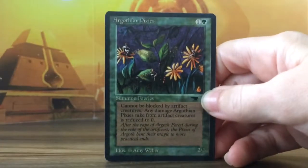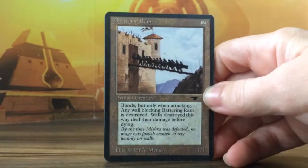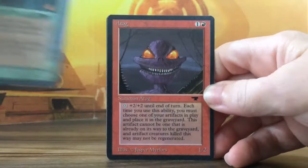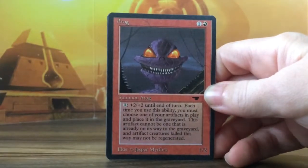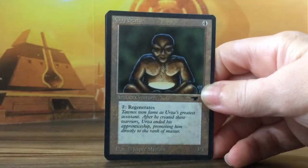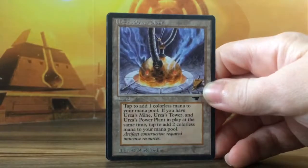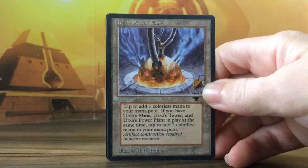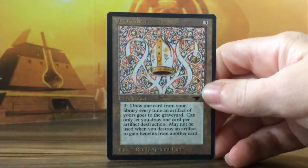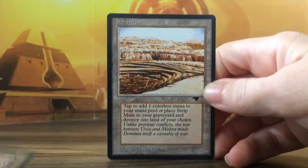Igofian Pixies, Batrim, Igofian Pixies, Batog, Clay Statue, Urza's Power Plant, Urza's Miter, and a Strip Mine.